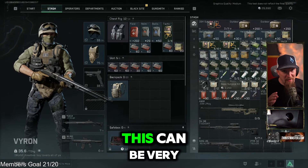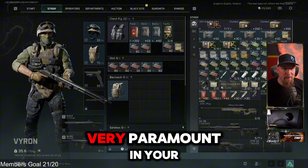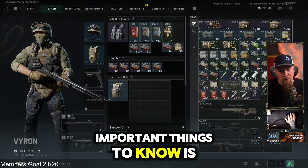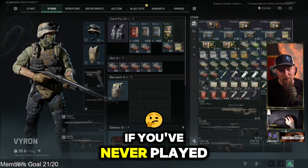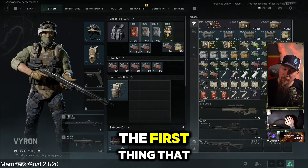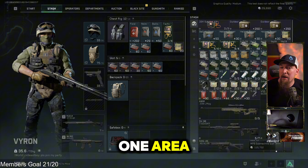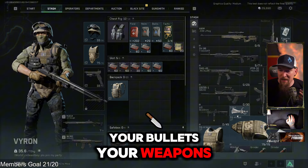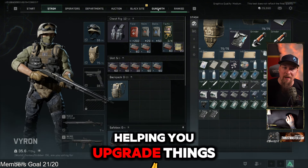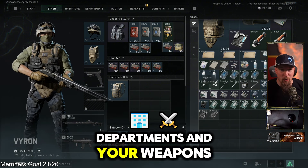Tip number two, which is also very important as you get further into the game, is learning to manage your stash — this is going to be paramount to your success. One very important thing to know is there's a sort stash button at the bottom. If you've never played a looter shooter like this, you're probably going to be extremely overwhelmed by the stash. Sorting it will go a long way to keeping everything of one type in one area, so you can always find your meds, bullets, weapons, attachments, and sellable items. This will help you upgrade things like your black site and level up your departments and weapons.